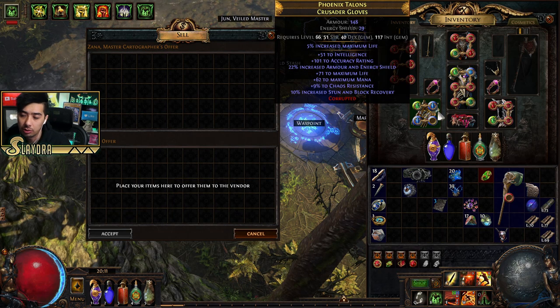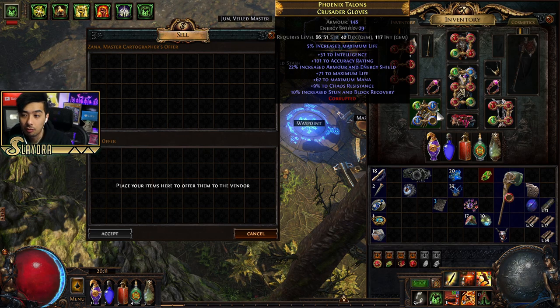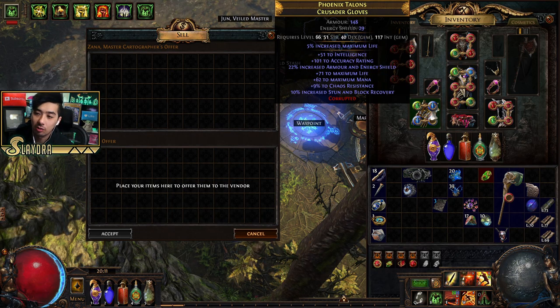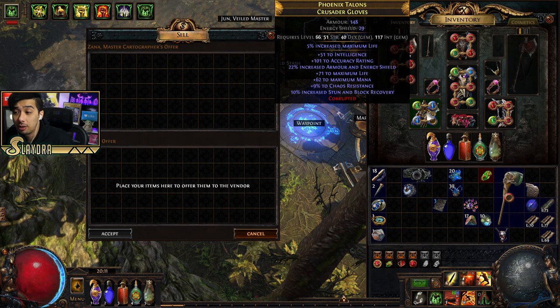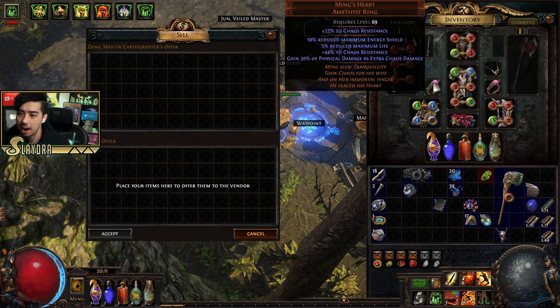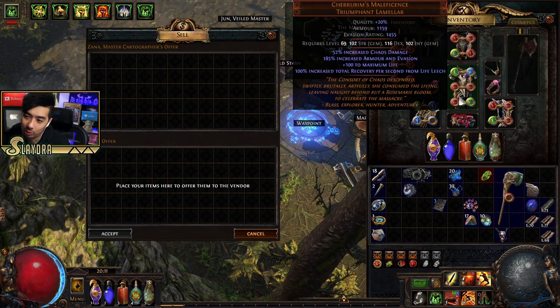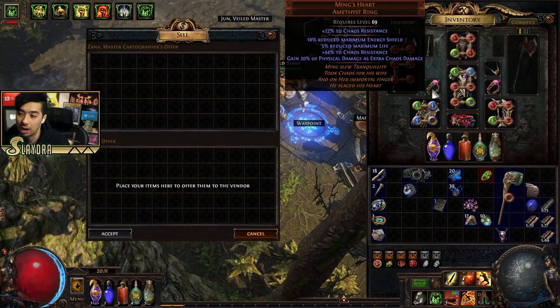For gloves, I got something with an implicit that rolled increased maximum life via a Vaal Orb. I wouldn't recommend Vaal Orbing your stuff unless you really want to push your luck — I'm just trying to grant some extra life. Also look out for chaos resistance. I mentioned Ming's Heart before — it's a cheap ring, about one chaos. It reduces max life but grants extra damage and gives you bonus chaos damage.